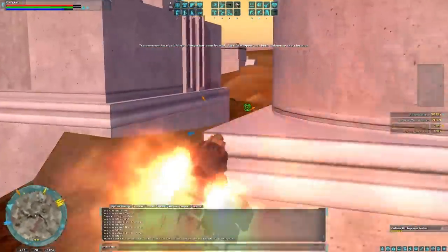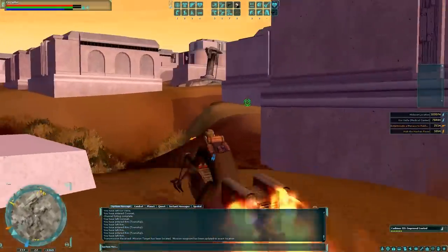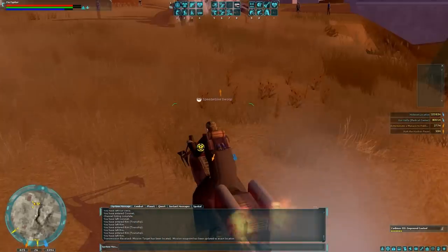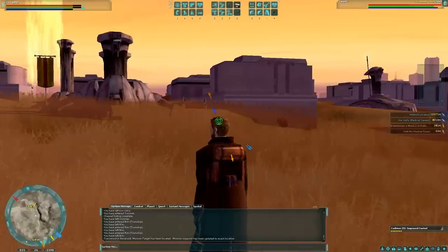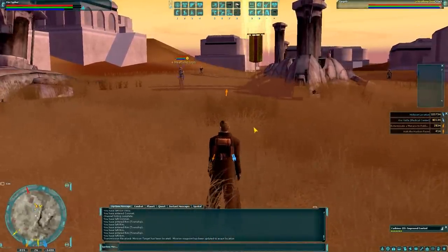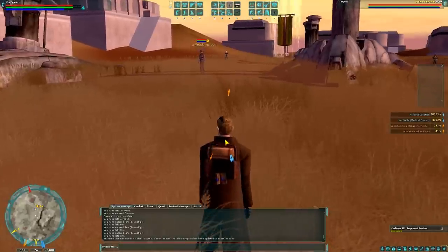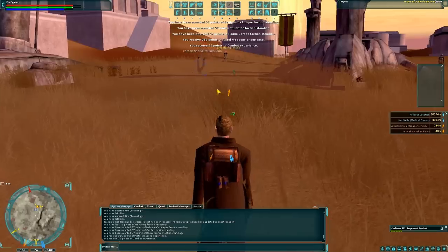We're still heading toward our objective. Sometimes missions will update and change where they're at when they spawn in. Looks like this mission spawned right in the middle of a player town. The big yellow beam of light is your waypoint in world space. So we've got some criminals here — that's my mission, take out the criminals. He's yellow to me because I don't have my weapon equipped.